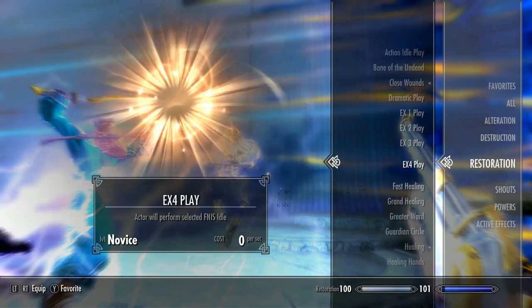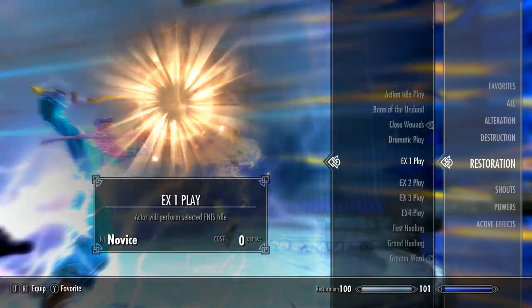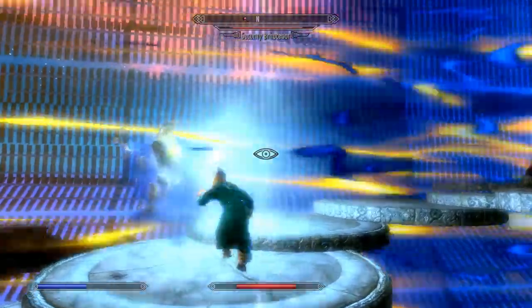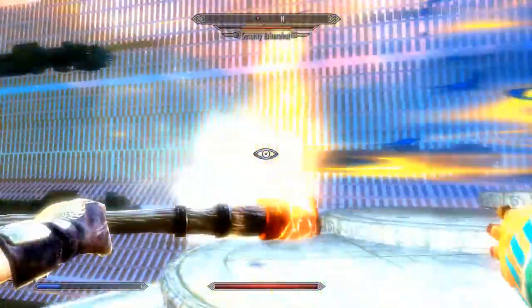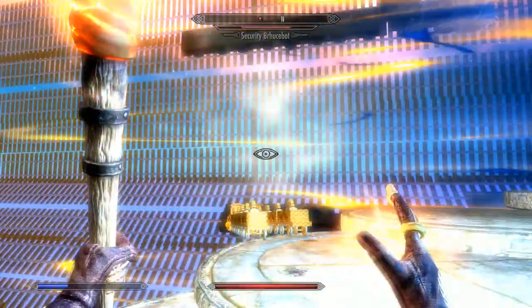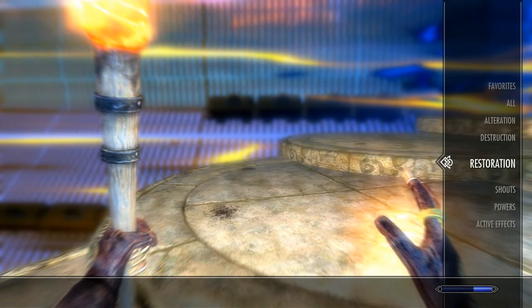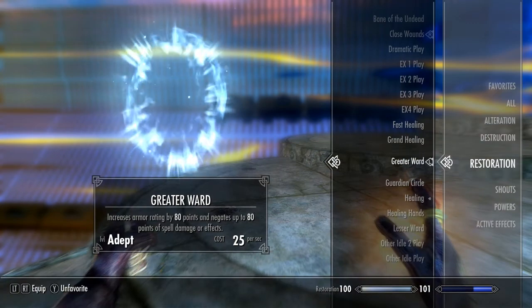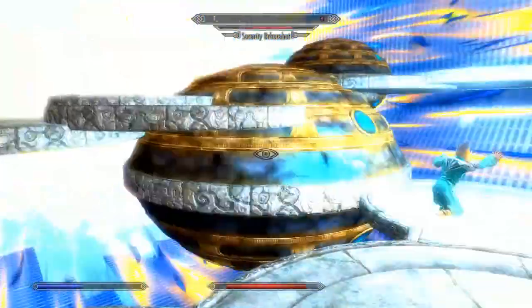Restoration. Ward, and closing wounds — yeah, it is pretty cool. Okay, so what's gonna have to happen is that I'm gonna have to get greater ward on my favorites list. Greater ward, you're on my favorites list now. And dagger is gonna be in my other hand.